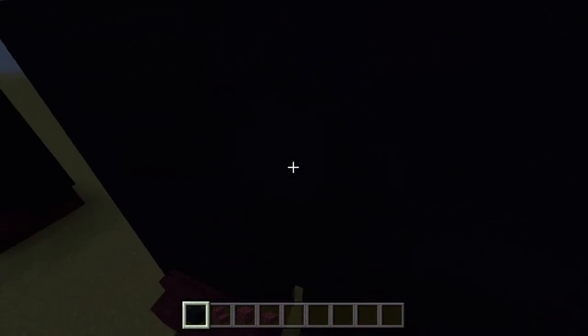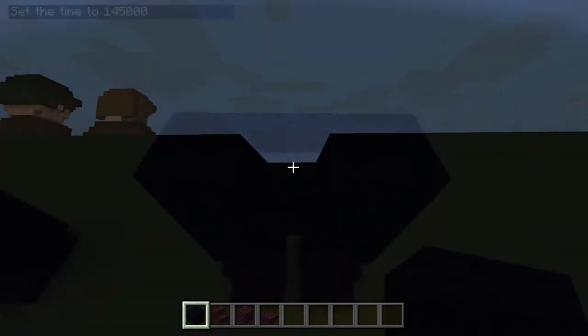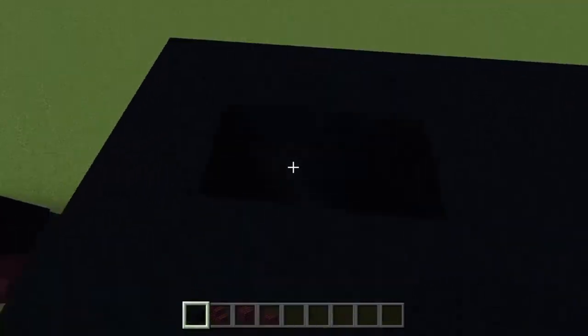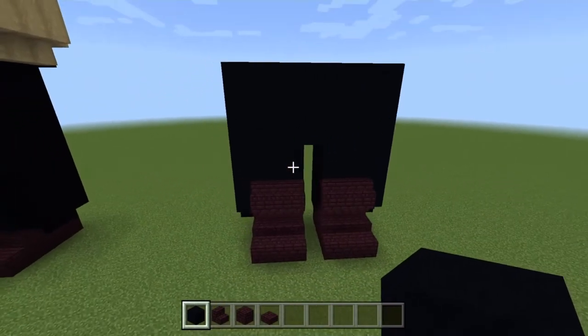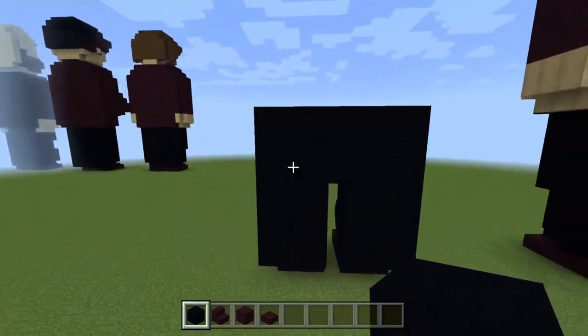Take four blocks down — one, two, three, four — just here for the three blocks in the middle of the trouser legs. Now we have almost lego-looking legs just here, so fill in these two and these two. Once you have the baggy trousers in there, we'll go ahead and grab some more materials for our chest and torso area.